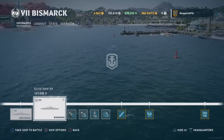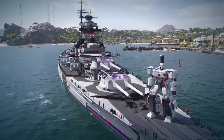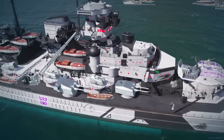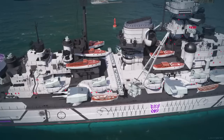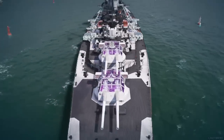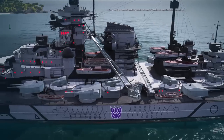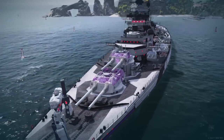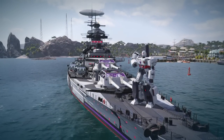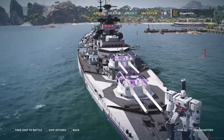Bismarck. Alright so you got the German transformer on the front there, whatever that guy's name is. Purple turrets look pretty baller. You can see the secondaries painted white. Lots of lifeboats — I don't know if the Bismarck always has lifeboats, but that's pretty good because this ship doesn't stay afloat for very long. So that'll let your crew get off, save you a little bit of service cost at the end of the match. Looks pretty sweet.